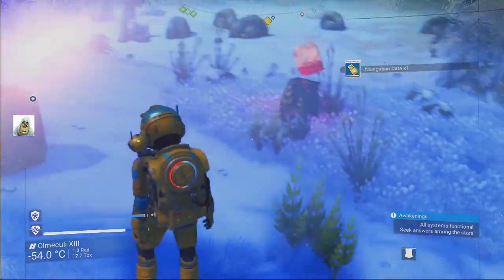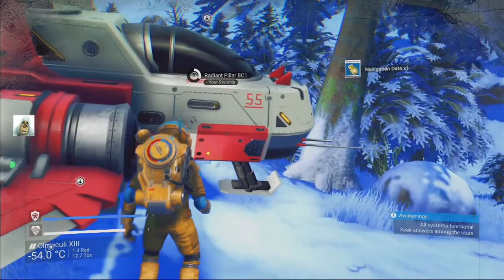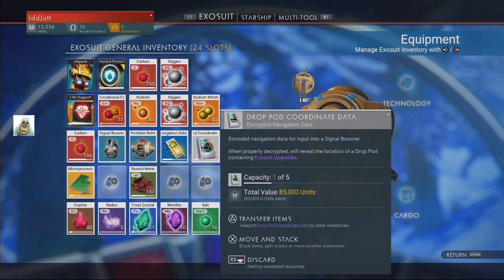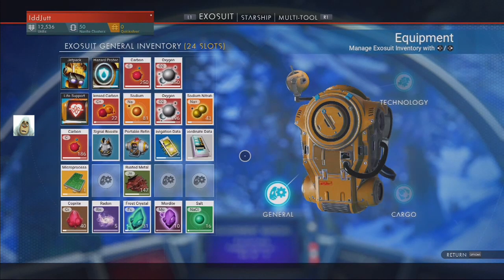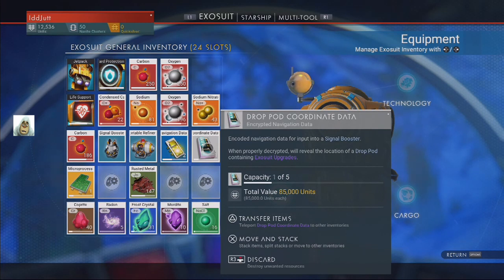Oh so it's navigational data! Drop pod coordinate data — that's what we need. They used to be called drop pods so possibly. I've got one of those, I've only got two of those. One, two, three — wait, I had one didn't I? I picked three things up but I've only got two. No, I used a navigational data to use the other thing.